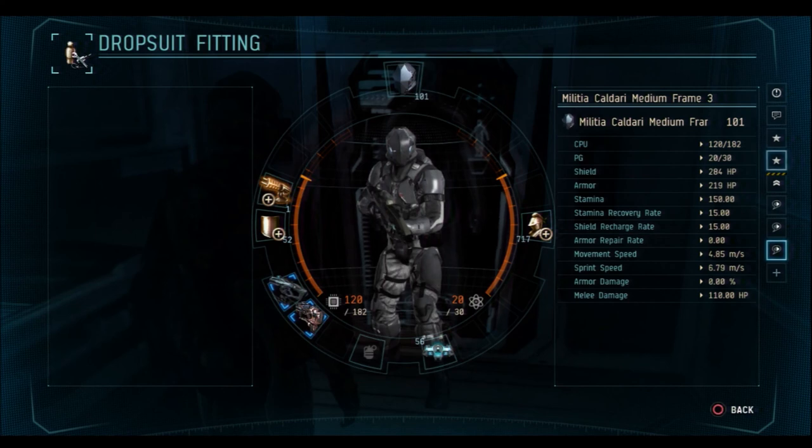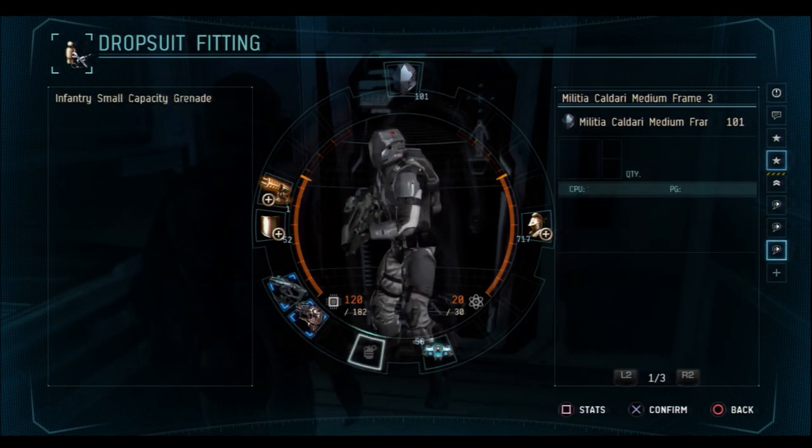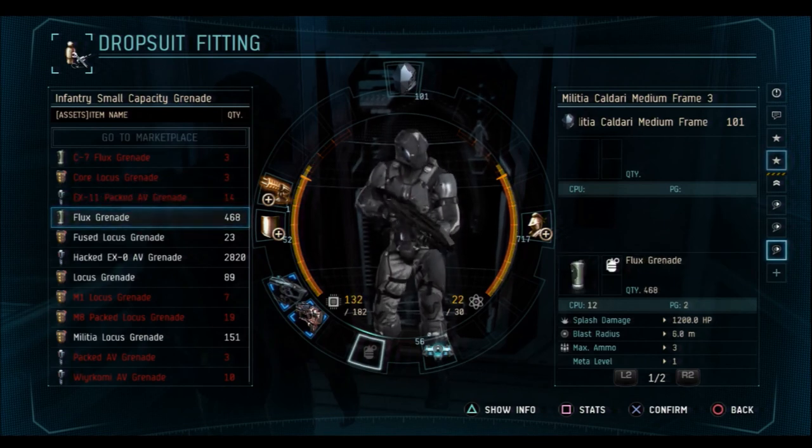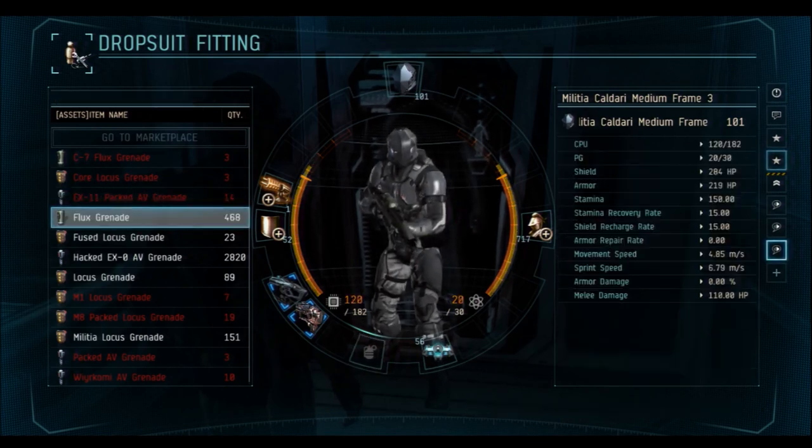To the left of the equipment slot is your grenade slot. This slot can be used to equip regular grenades, flux grenades, or anti-vehicle grenades. I'm going to see if I can throw on a flux — and I can — so I'm going to use flux grenades.